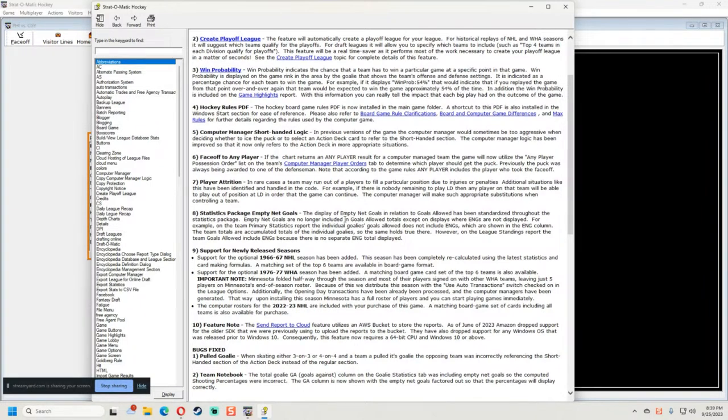Number six — faceoff 'any player': if the chart returns an 'any player' result for a computer-managed team, the game will now utilize the any player possession order list to determine which players should get the puck. Previously it was awarded to one of the defensemen, but now it'll go in order. Any player includes a player who took the face-off.